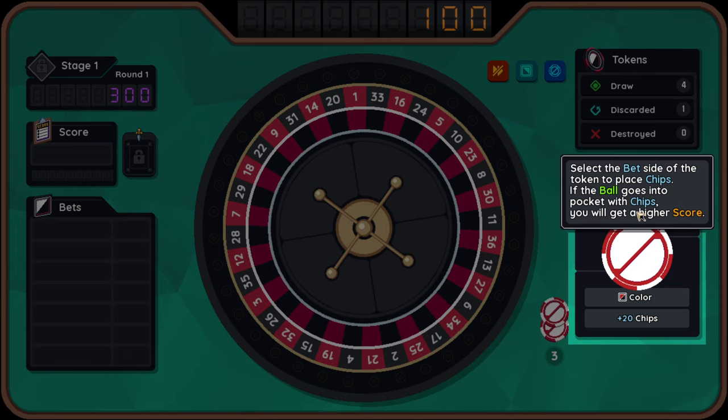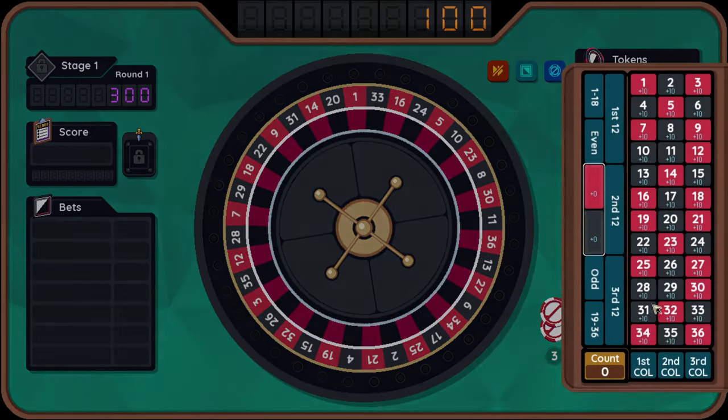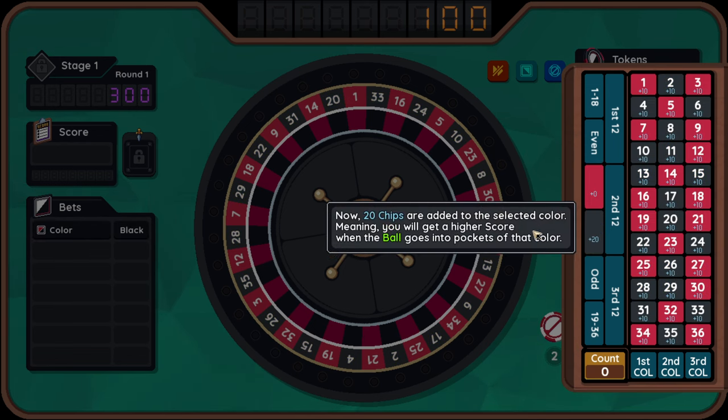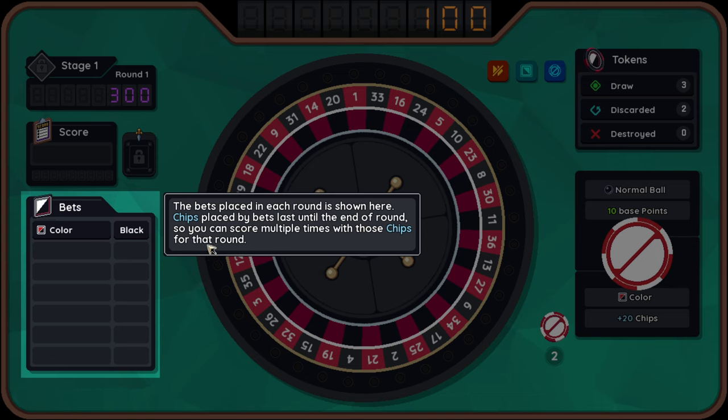Select the bet side of the token to place chips. If the ball goes into a pocket with chips, you will get a higher score. Each pocket has 10 chips placed by default. Select the color to place 20 chips. Now 20 chips are added to the selected color, meaning you will get a higher score when the ball goes into pockets of that color.